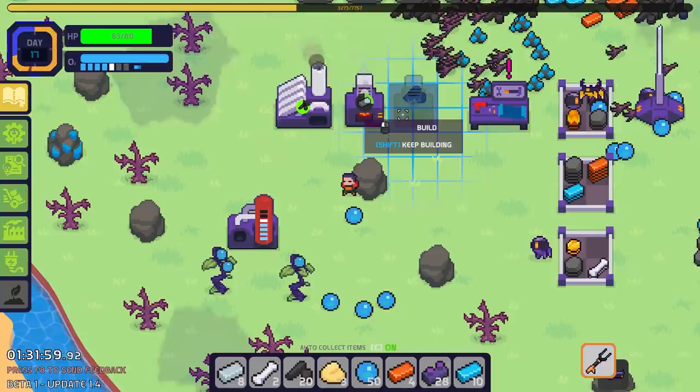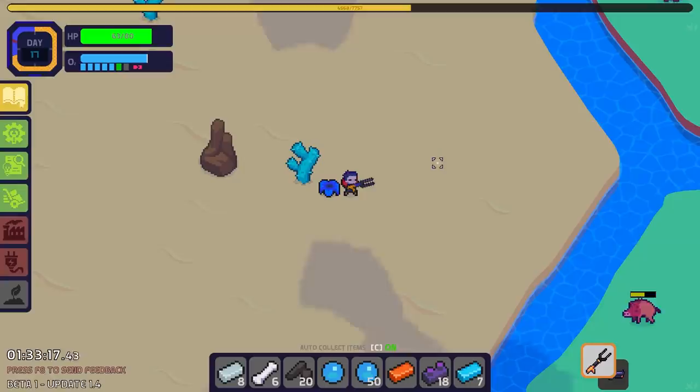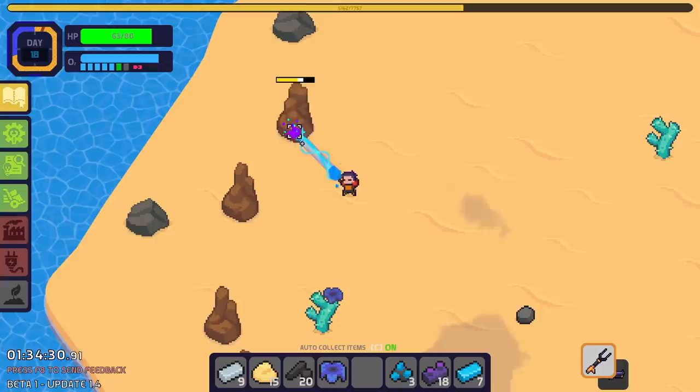I'm going to drop that right there where it's conveniently in the way, and then we can start making glass out of sand, which means I need to go get sand, which is found on this beautiful new island. All the while, we're forever fighting crabs. I also found a cactus that gave me a cactus flower, so we have one of those now too.